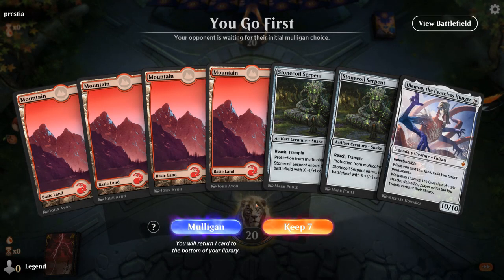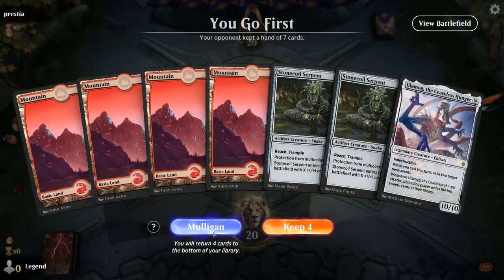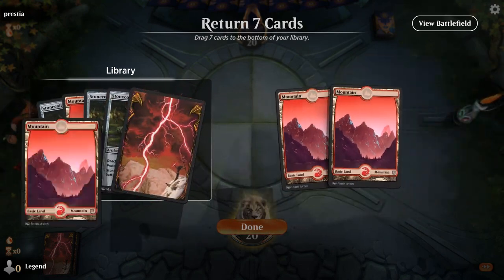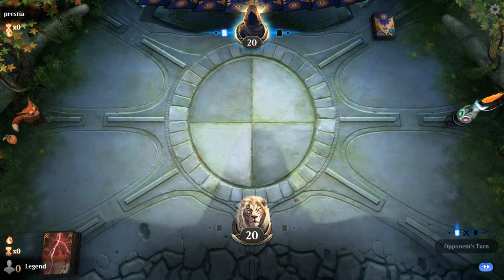Alright, we're on the play with a mulligan. And another mulligan. Let's see if we can find Trickery. Not yet. Looks like we have a bit of a bust here. Pass the turn — don't love my chances.